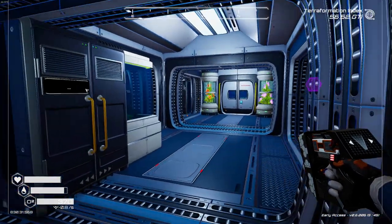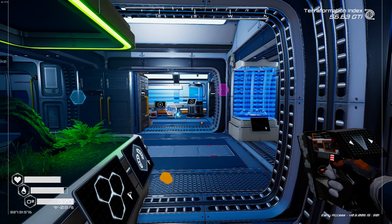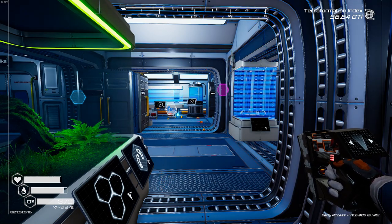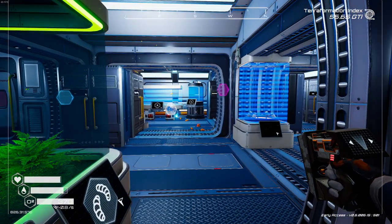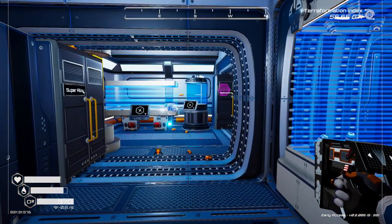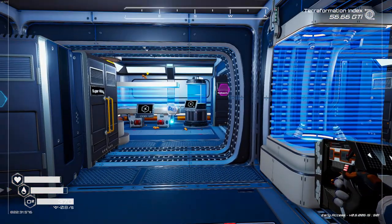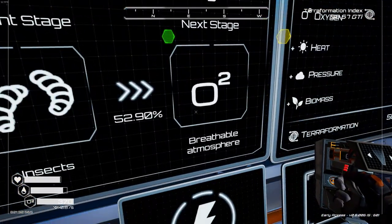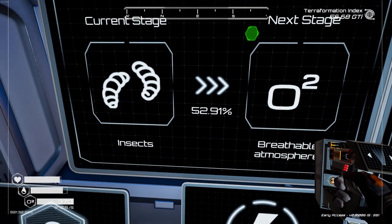Hey, what's up everybody, my name is Cap and welcome back to the channel. We're playing some more Planet Crafter. The newest update called Lore and Automation just hit, and I wanted to show you guys some of the things that were added. One of the first things they added that I can't wait to get to is a breathable atmosphere — after insects it goes to breathable atmosphere, which is going to be great.